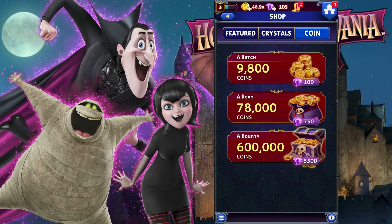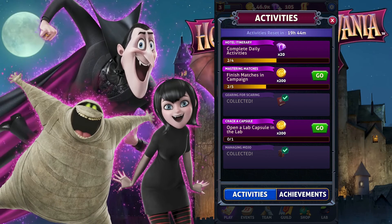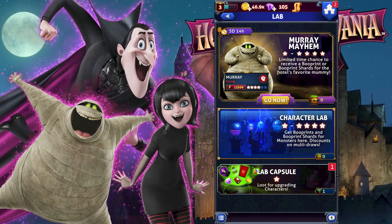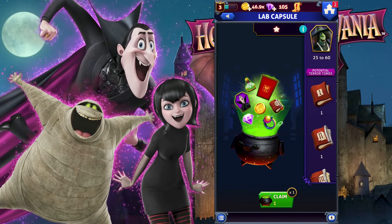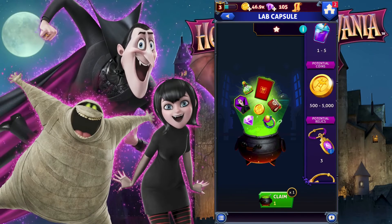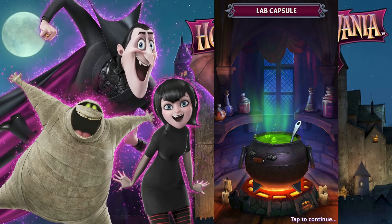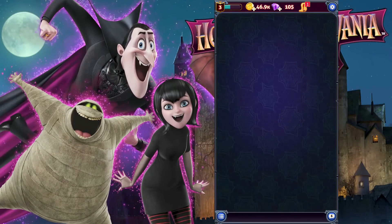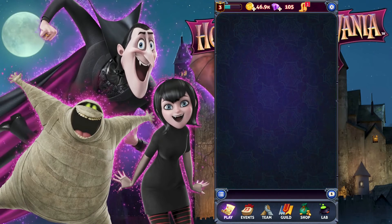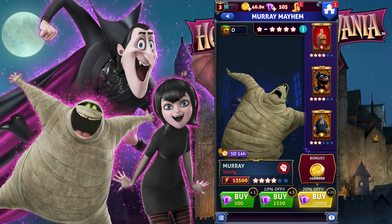There are achievements like equip relic on a character and increase character levels. In the lab there's a lab capsule where you can obtain shards for all the basic characters, potential terror tomes, and equipment. The lab capsule gives you equipment times three. The Murray Mayhem summon lets you try for characters with viewable drop rates.